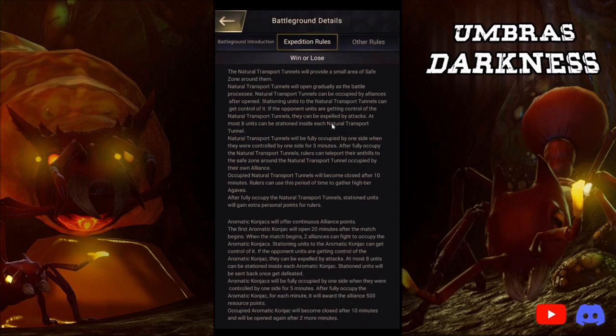Expedition rules: the natural transport tunnels will provide a small area of safe zone around them and will open gradually as the battle progresses. Natural transport tunnels can be occupied by alliances after opening — stationing units gets control of it, and if the opponent units are getting control, they can be expelled by attacks. At most, eight units can be stationed inside the natural transport tunnels. So it's like squirters — you hit the squirter and keep going. You want to make sure your strongest eight people or units go to the transport tunnels.